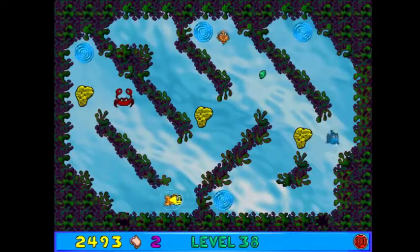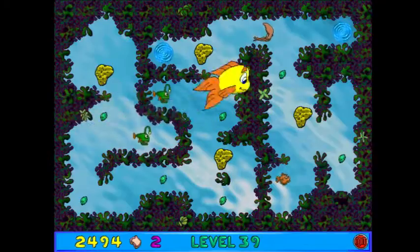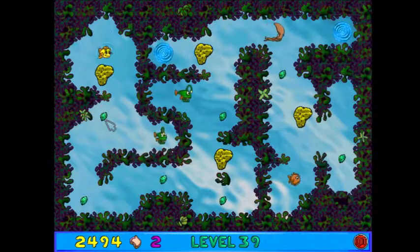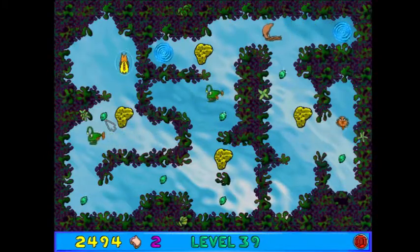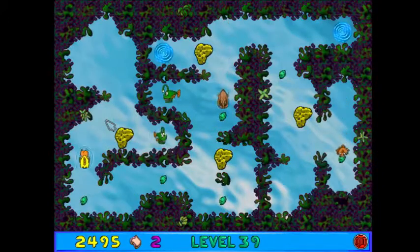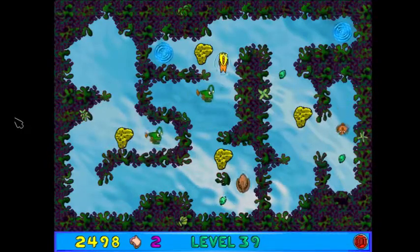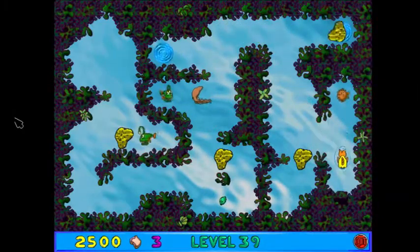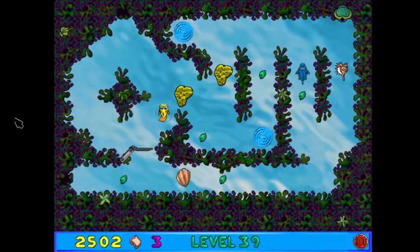If you're looking for points, the sand dollar is definitely the best one to go for. Two levels left. This maze is amazing — I agree, Freddy. This whole world is amazing. I'm going to try to use this as my barricade. I want to basically trap the anglerfish back there. Just like that. The sponges can be used as pretty interesting barricades — it's pretty cool.